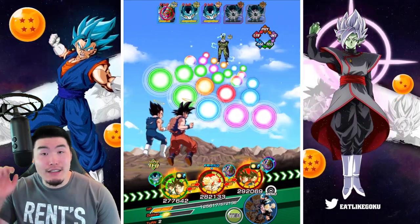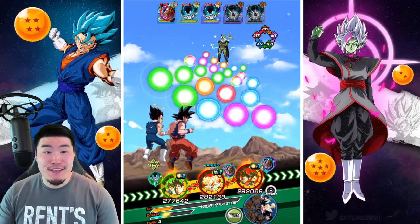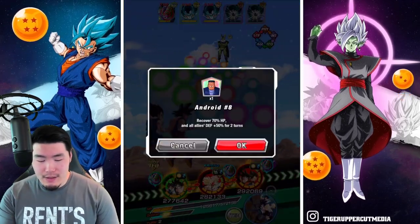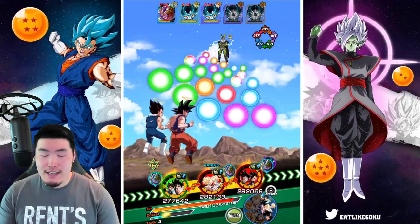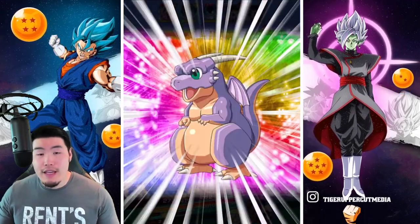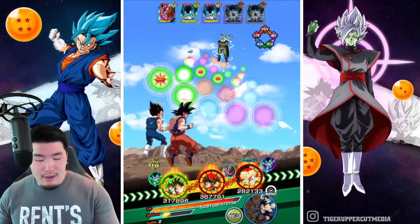I thought I had pulled four copies in the last summoning video, turns out I had pulled six. And for context, I already rainbowed the guy twice. So basically I have six extra copies now on top of two rainbowed AGL LR Gohans, and no Cells. So that's awesome — you always love that. But that's just how it goes.